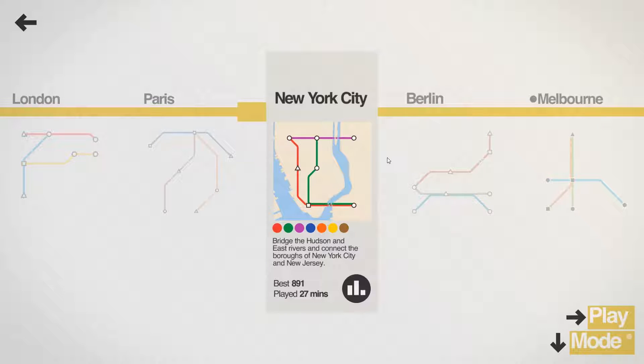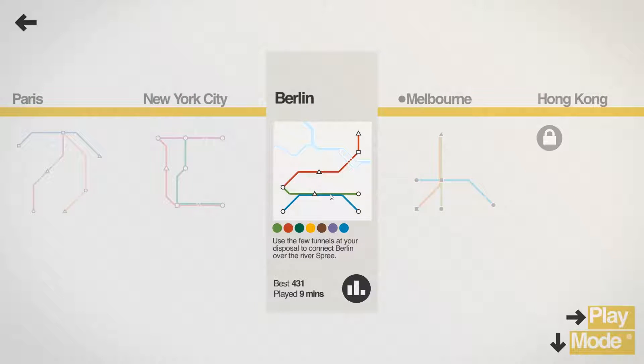Welcome back to another episode of Mini Metro with your host Midnight. Last time we worked on New York City and it didn't go very well — I didn't even beat my personal best. So we're going to try Berlin. I think I've only tried Berlin once, looking at the number of minutes I've played. Let's go ahead and give it a try — I get a full boat of possible lines to work with.